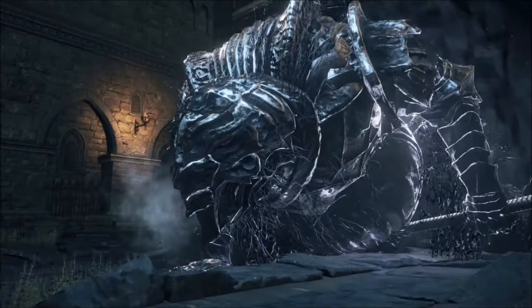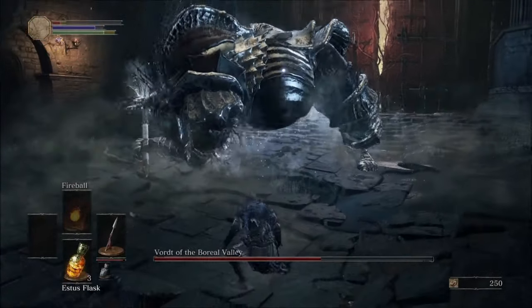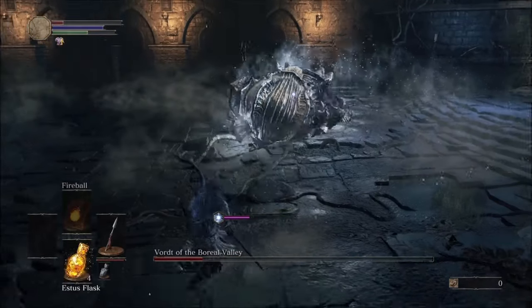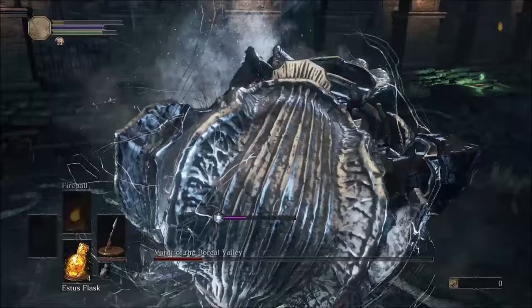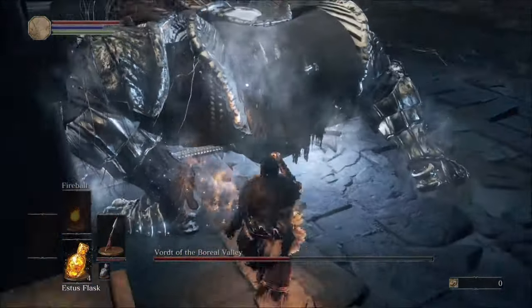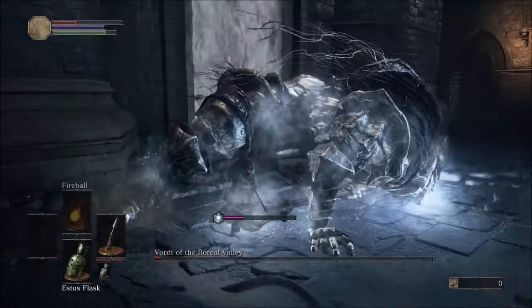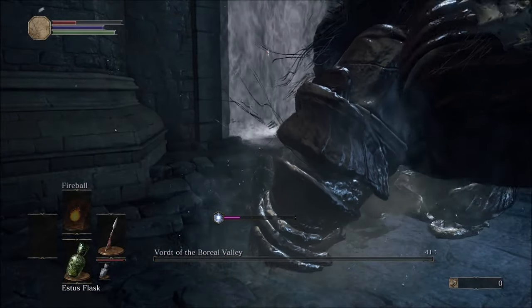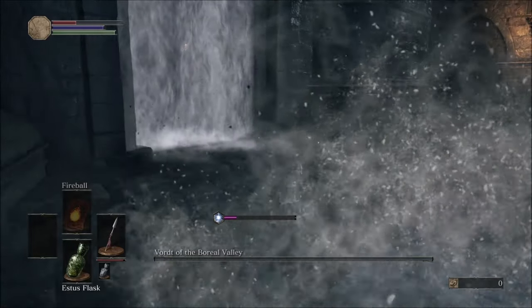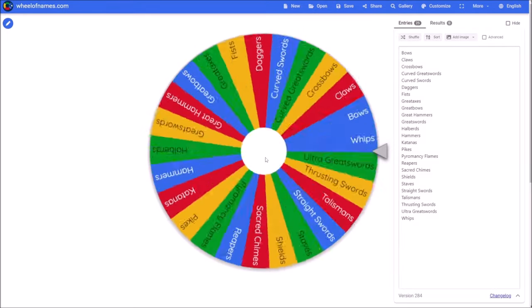It's just Vordt. He's not much of a guard dog at all. Do that spray attack and leave your booty open for the poking. Another spray attack, another poke. I like stabbing Vordt's booty with a spear as much as the next guy, but I'm ready for a change of pace.